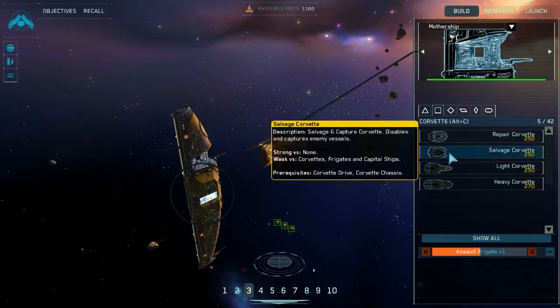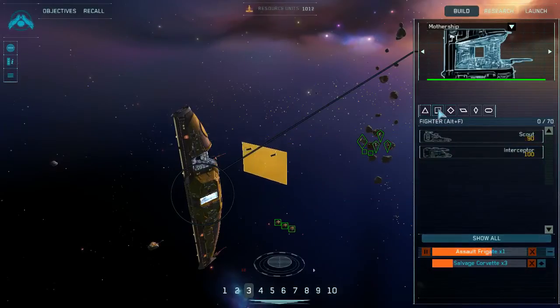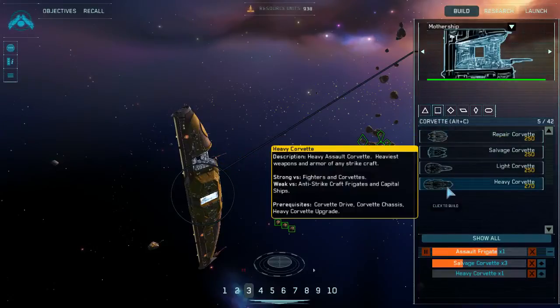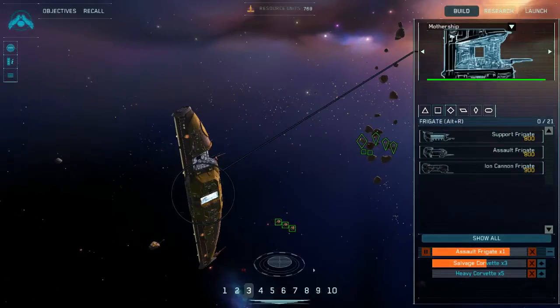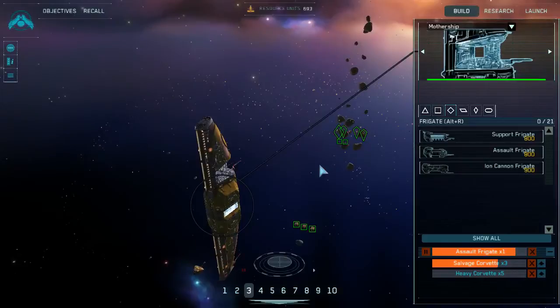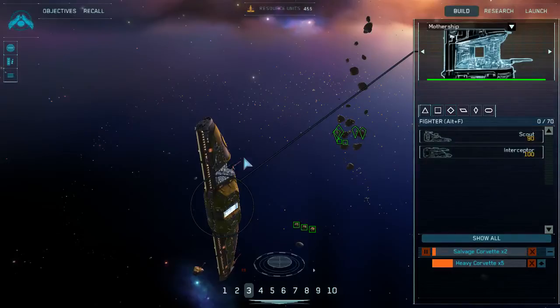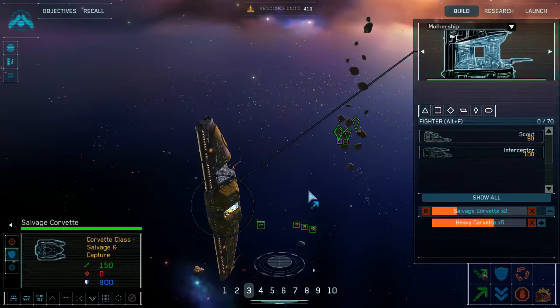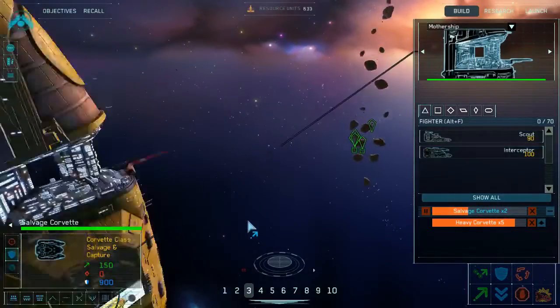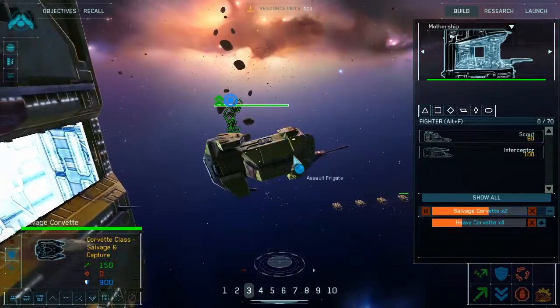I need three salvage corvettes, construction underway. I'm going to need more heavy corvettes to be guarding here. I don't have any interceptors but I'm hoping the heavy corvettes are going to make the difference — whether one heavy corvette is worth three interceptors. I feel like an interceptor is more for intercepting enemy targets, whereas the heavy corvette should deal better on defense where maneuverability is less of a requirement.